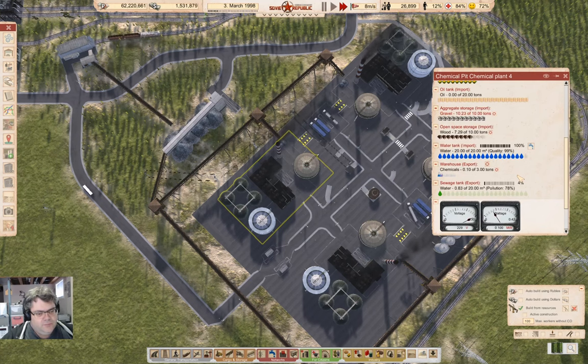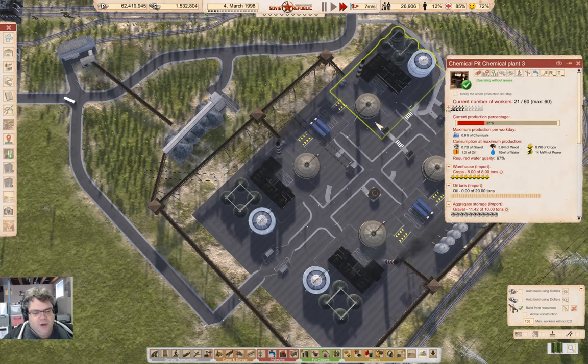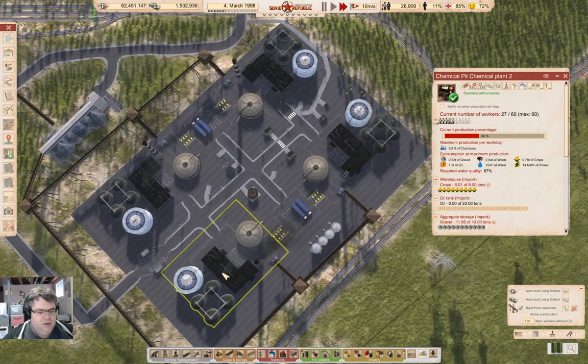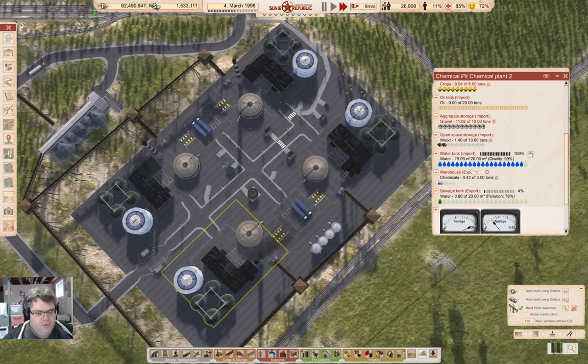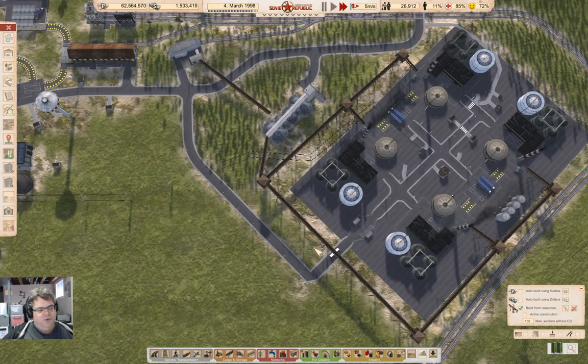Now we've got some wood to actually collect, which means the chemical factory will probably kick into action real quick. Yes, it did — we have chemical production! Chemical production is going on in all four of the chemical places. Next time around, I'm going to actually do something with the chemicals — transport them to a warehouse somewhere that can be used to distribute them from. That's going to be the main operation for the chemical pit.